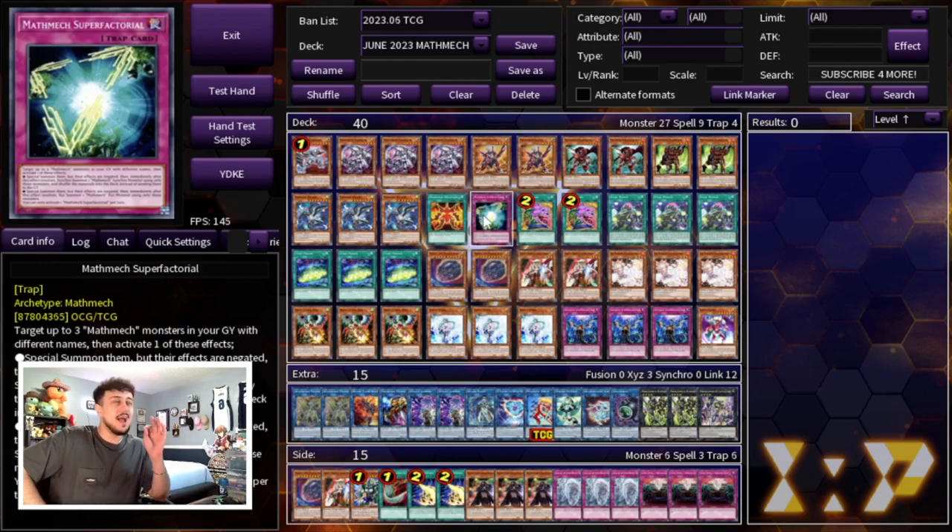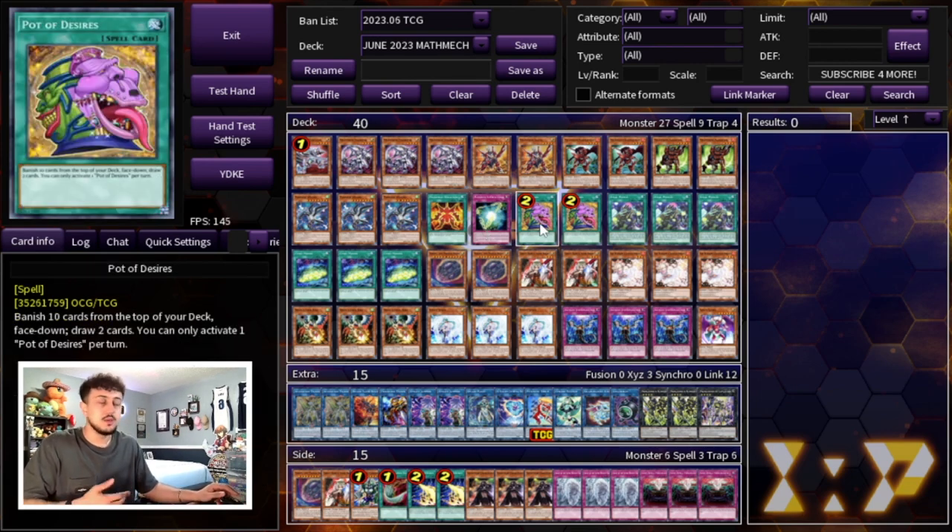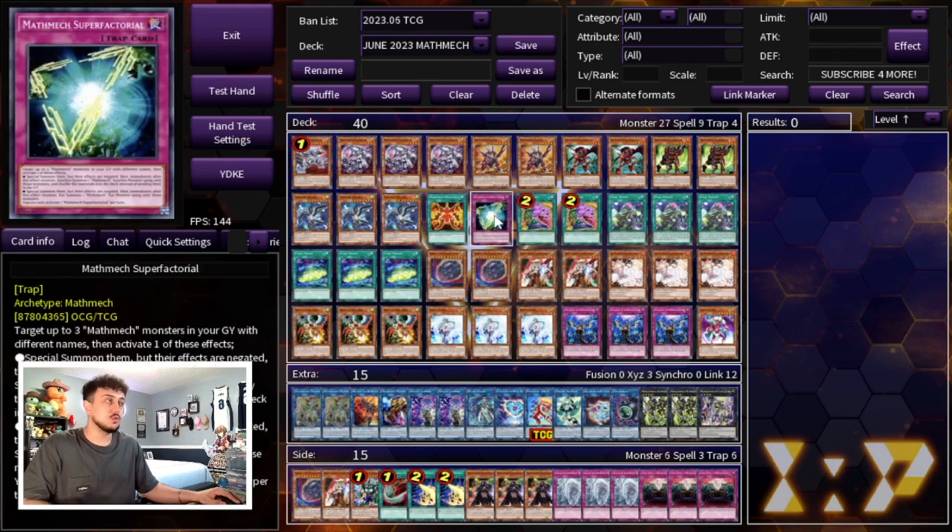We're playing the one Super Factorial. I really wanted to play two but decided on one — once you're resolving it the first time you're winning the game, it's just absolutely crazy. I think you only want to be playing one instead of two because going second it doesn't really do much for you, and it doesn't do much if you're not setting up for it — it definitely requires setup. Drawing the one is actually not as good as people would think, so I decided to stick with one. That's it for the Math Mech cards. The rest of the deck is hand traps and cards to get your combos going. First is Pot of Desires — you're pretty much maxing out on important cards.